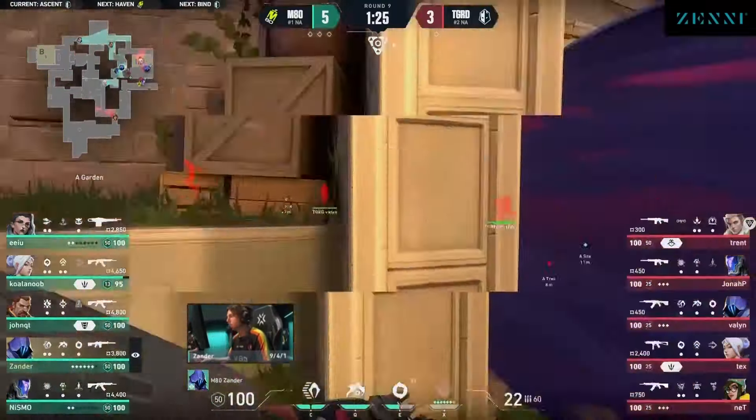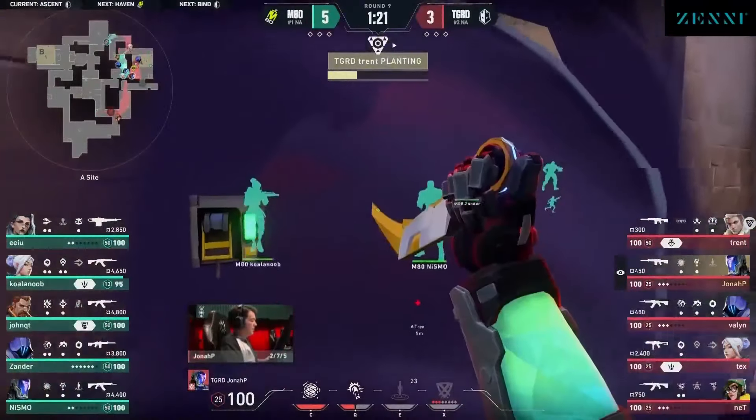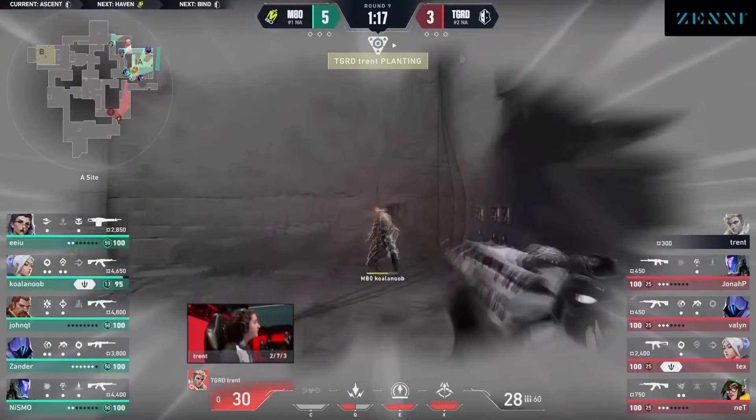Xander is just barely avoiding this fragment, but does get taken down by the rifle anyway. And so the guard get on site with advantage. Valen does go one for one with that teleport, so it gets us to a 3v3.